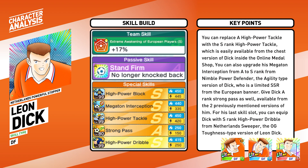For his skill build, you can replace his high power tackle with an S rank high power tackle, which is easily available from the chess version of Dijk inside the online medal shop. You can also upgrade his Magaton interception from A to S rank from Nimble Power Defender, the agility type version of Dijk. Consider giving Dijk a strong pass as well, available from those two previously mentioned versions of him. For his last skill slot, you can equip Dijk with S rank high power dribble from Netherlands Stripper, the old toughness type version of Leon Dijk.